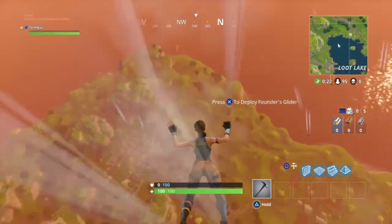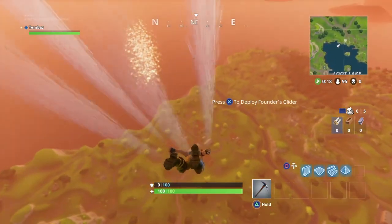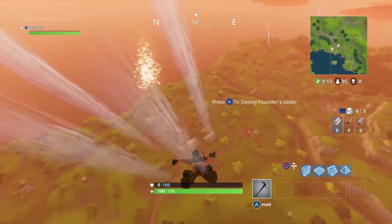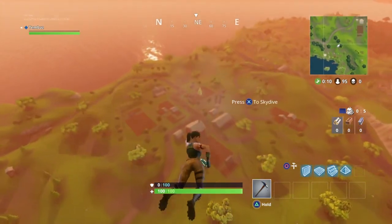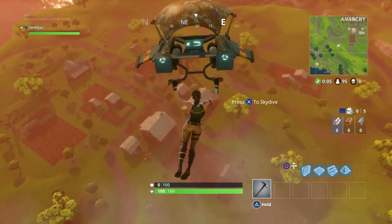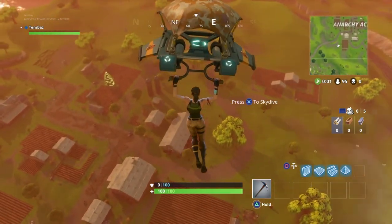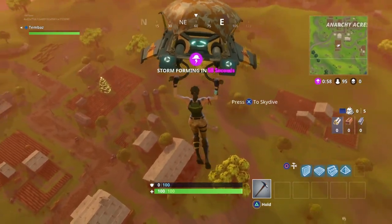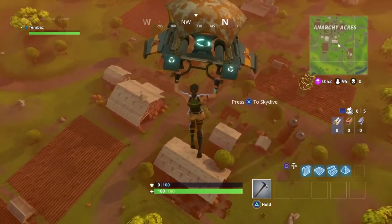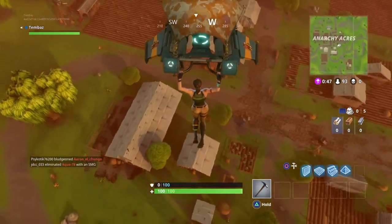There are plenty of people heading to these areas. I'm going to follow them in, but not as an aggressive attacker — more to take the time and show you where to land. I'm going to deploy a bit early. You'll see this long building at around the 60 mark, which is called the stables. This building always has guns in it and usually has the odd chest or ammo crate.